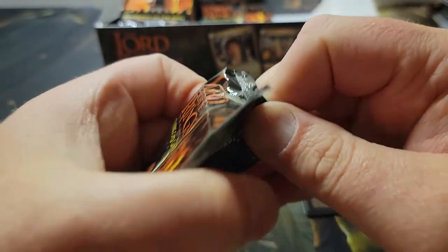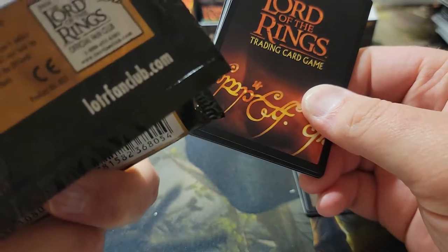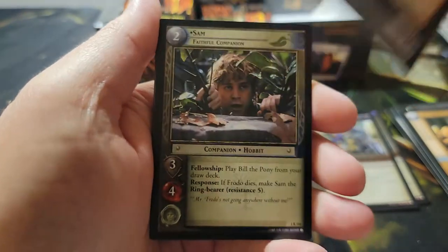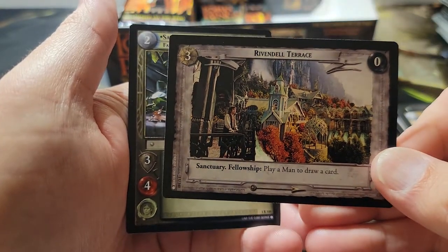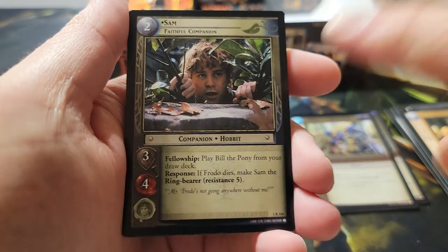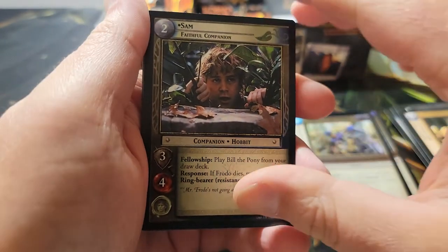We're a little over halfway through the middle section. This is a 36-pack booster box, a lot like Magic the Gathering — 11 cards per pack instead of 15. Pack eighteen: first uncommon, Goblin Sneak, Bolt. And our rare: Sam — play Bill the Pony from your draw deck. Very interesting: if Frodo dies, you can make Sam the ring bearer with resistance five. He can't hold the ring for a long time but he can carry on if you have Sam in play and you lose Frodo, which is a possibility.